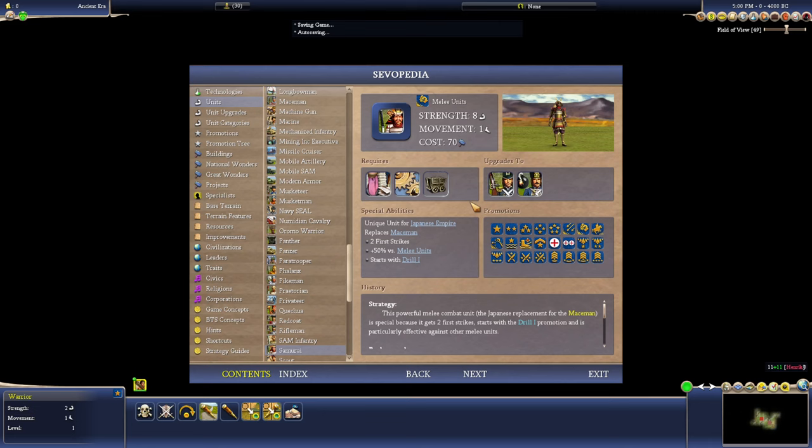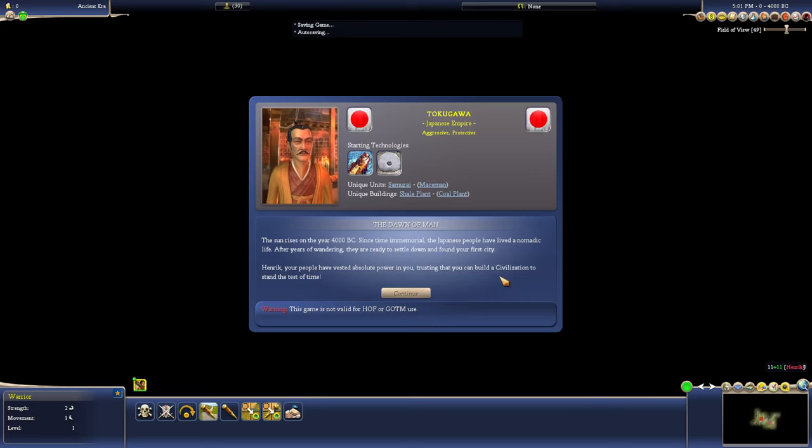The starting techs aren't too bad and the uniques are definitely above average. So this is a Maceman with two First Strikes — it's Drill 1 as well, so two and a half First Strikes — and then can get a whole bunch more. It gets Combat 1 for free because you're Aggressive. So it's a pretty buffed up Maceman compared to the regular one. The two and a half First Strikes makes it go from 8 to 10 strength or something, and then you've got Combat 1 as well. It's a very, very strong unit.